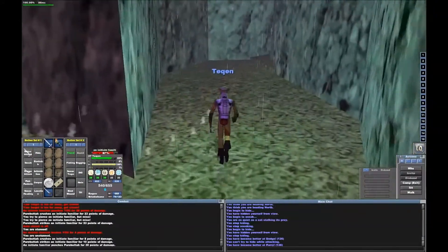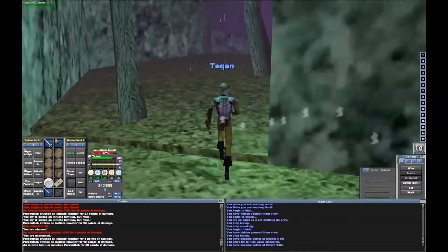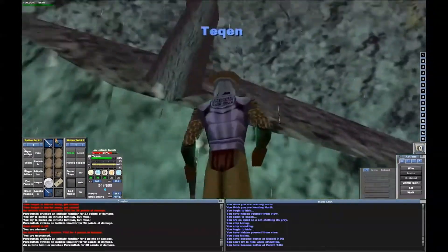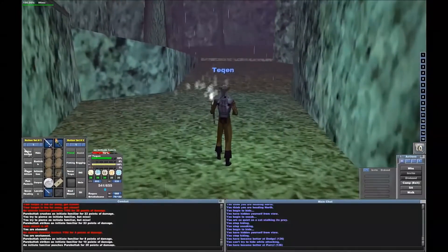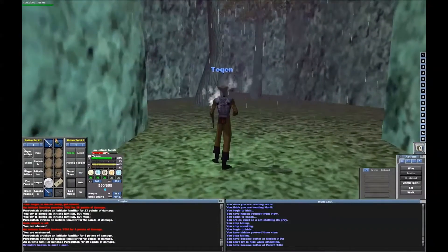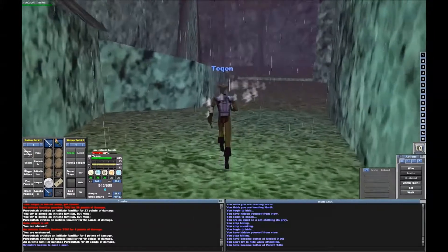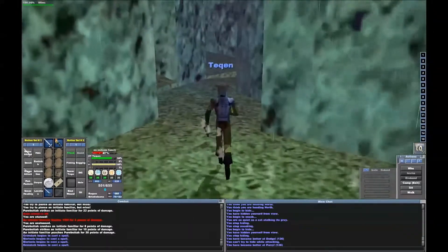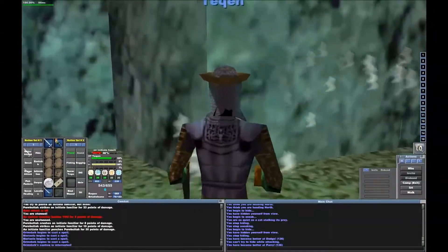That thing did a lot of damage to me. I wonder if I can get a Spirit of Wolf — a SoW would be nice. This is... I'm not sure what the official name is. It's not even listed. Some people call it the caves. Yeah, I could be attacked here.